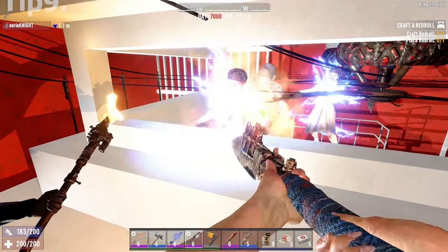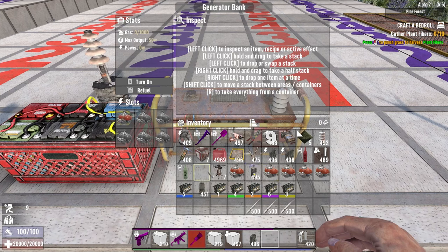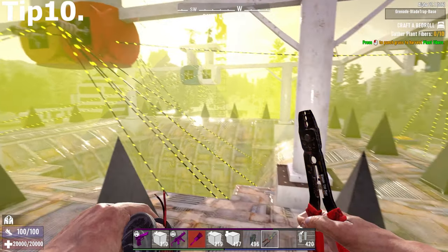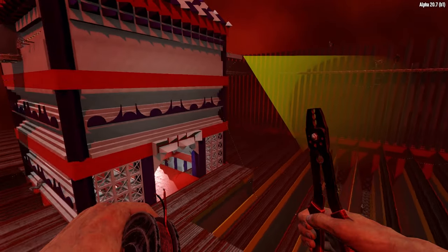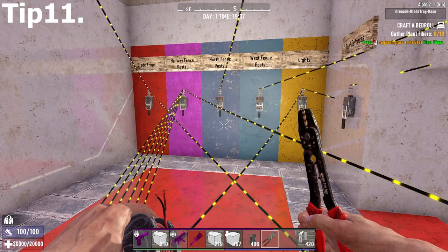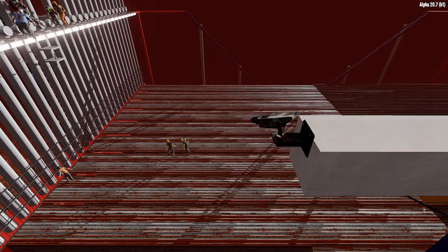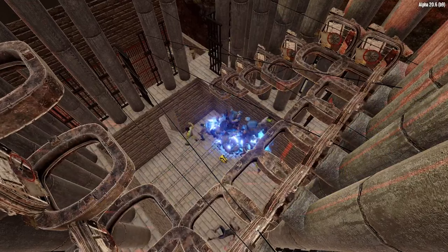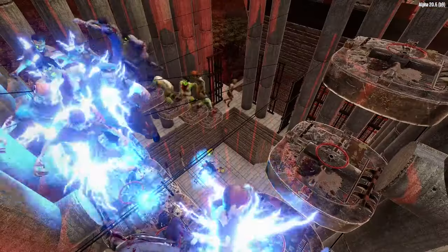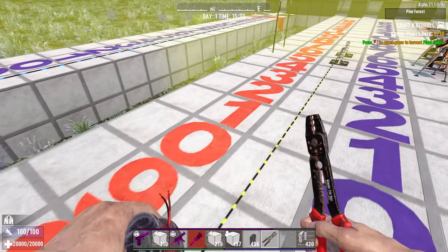Now let's cover the basics of electricity. Generators and battery banks generate electricity based on the number of engines, or the amount and quality of batteries respectively. The maximum power generated is 300 watts. Electricity flows in the direction of the striped bands. Everything connected to the generator draws from available power if there is a valid connection and the generator is on. Power can be controlled via switches and triggers like tripwire, pressure plates, and motion sensors. The maximum wire length — the distance between two electrical components — is 14 blocks.